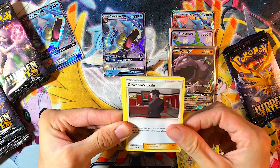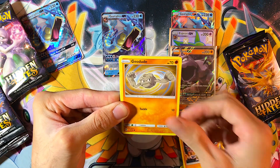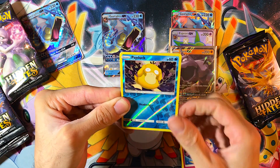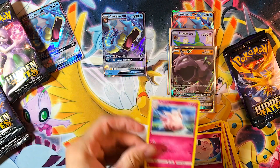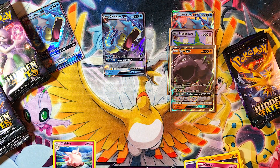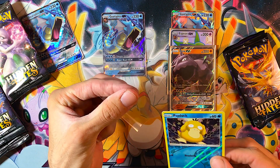We have a Fire Energy, Brock's Gem, Metapod, Giovanni's Exile, Koffing, Cubone, Geodude, Slowpoke, Clefairy, Reverse Psyduck — I think I need this one — and a Clefable for our rare. Put the rares on that side. I really need this one, I'm gonna have to sleeve them up right away.